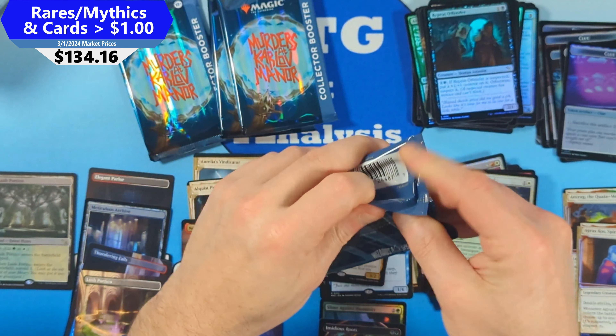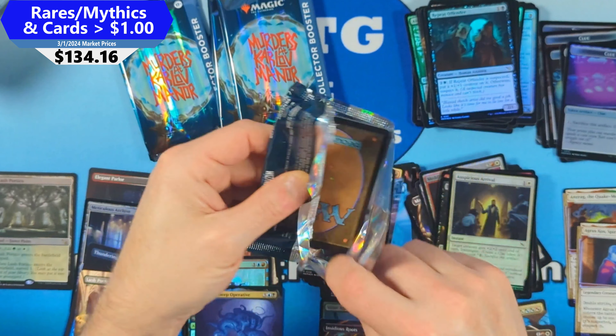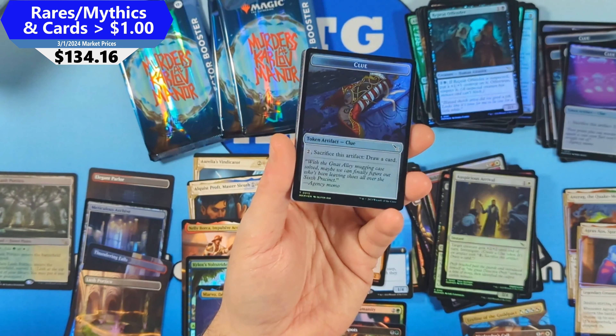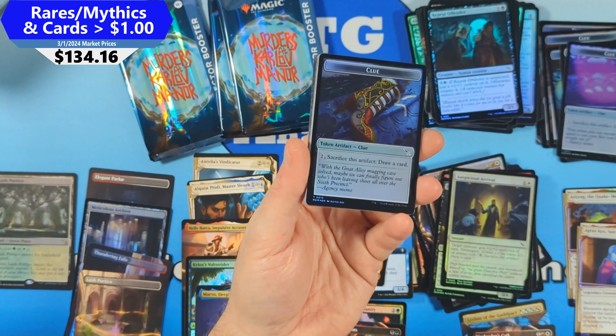That takes us two-thirds of the way through the box. So far this one feels okay. We've got Ansrag worth around $20, Leyline of the Guild Pact worth $15, War Leader's Call at $10. We've got five of the lands. Feeling pretty good.